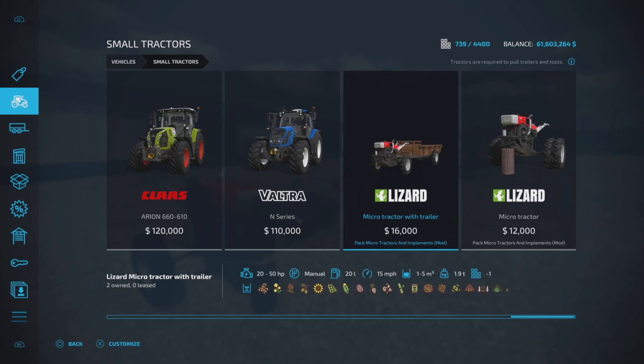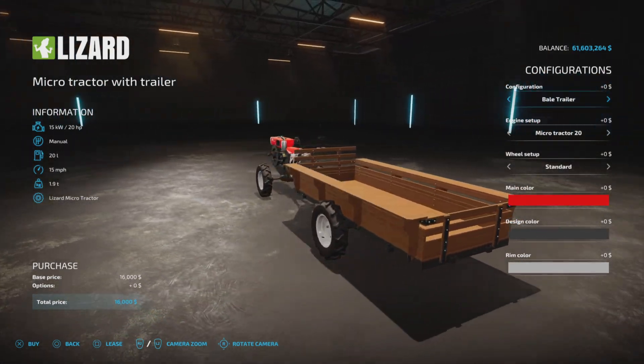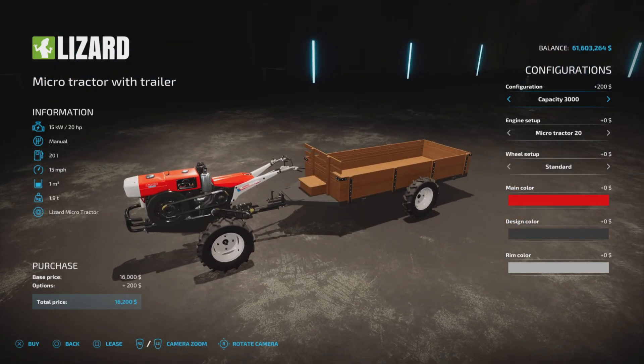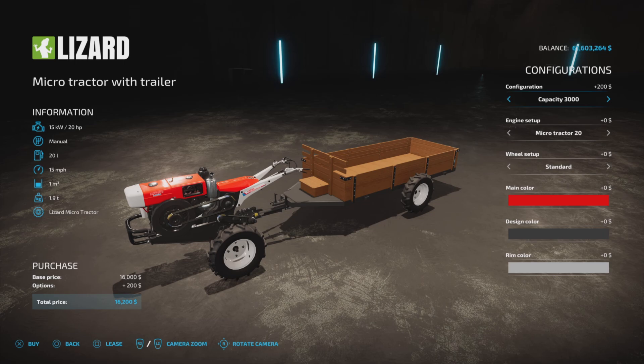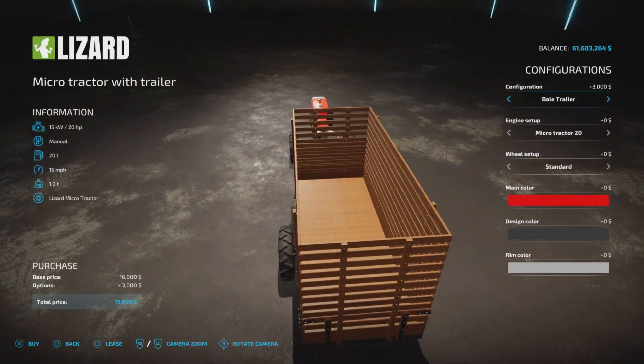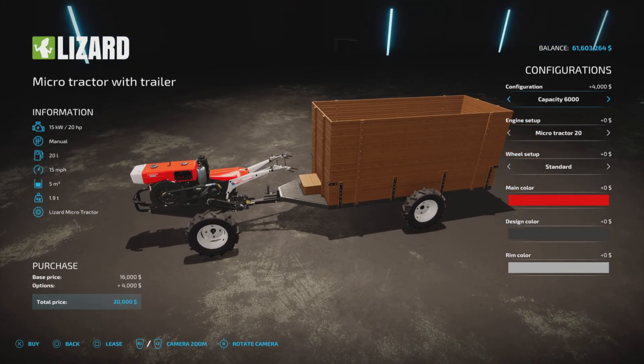Let's look at the Micro Tractor with Trailer first. That's a bulk carrier for one of the configurations — 20 to 50 horsepower, manual transmission, 20 liters of fuel capacity, 15 miles per hour top speed, 1 to 5,000 liter capacity, 1.9 tons. We have a Bale Trailer with no capacity — you just throw stuff in it. We have a 3,000 liter capacity option, which is actually 1,000 liters. And the capacity 6,000, which is actually 5,000 liters.